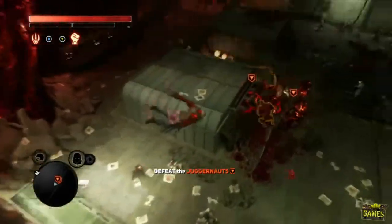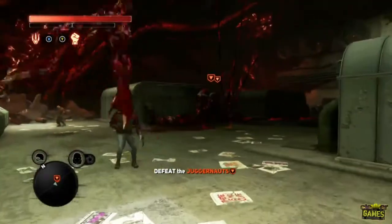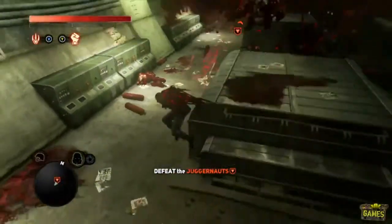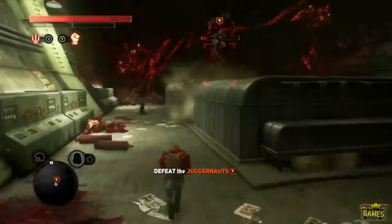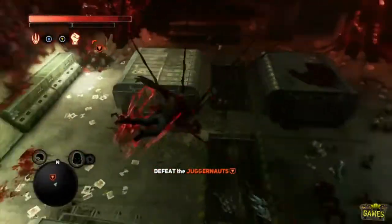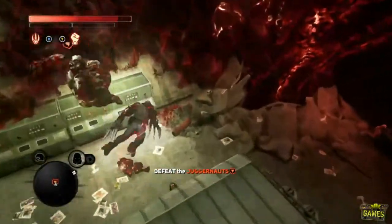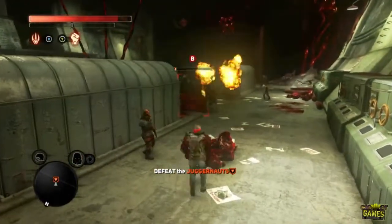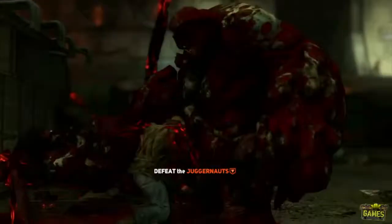It looks like one of my Brawlers is down. One of the Juggernauts is down — and of course goes flying. I think that was my last Brawler. Do I have any left? No. So the Juggernauts win. They have defeated my Brawlers. But look, they did do a lot of damage — they killed one of those Juggernauts. And this other one, I think, is very wounded. Let's take a look at how much health he has. Yeah, almost nothing — one barrel destroys him.